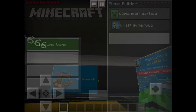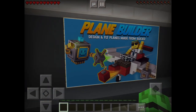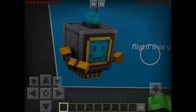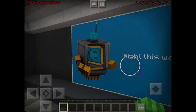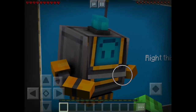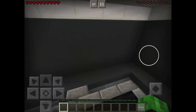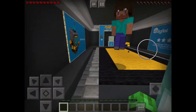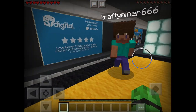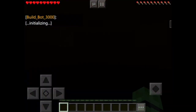For this video we will be reviewing the Plane Builder - design and fly planes made from blocks. You can actually move the maps around and if you move this guy's face it looks pretty funny. Anyway, I'm very excited - let's go! Me too, I played around with this map and it's really cool.